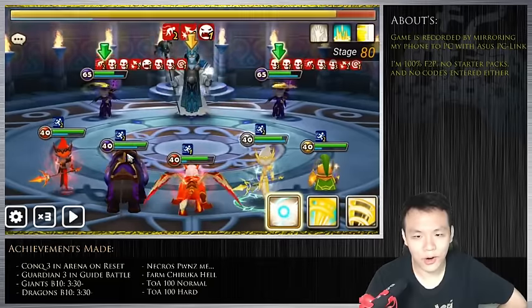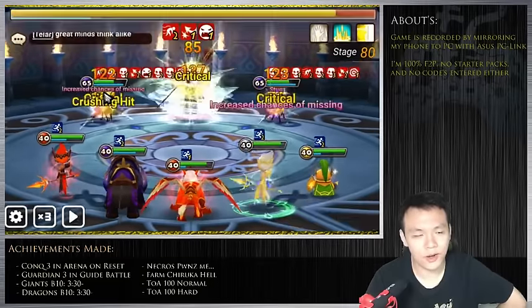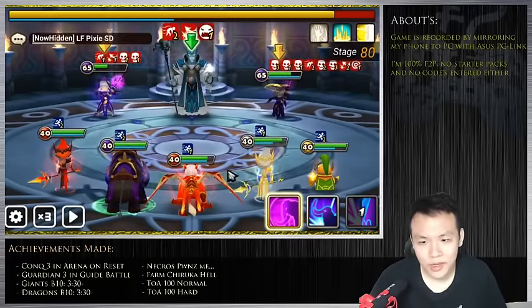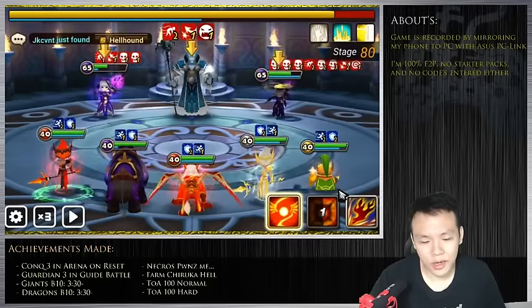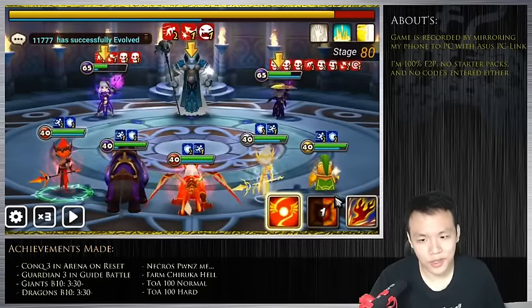I'm going at it with my usual TOA Hard team. This is probably the team I use to clear the majority of floors. Ever since I got MEV I've been using him a lot. I used to have two teams I'd switch around - I used to use Zinc and Verd.